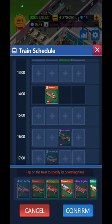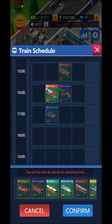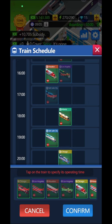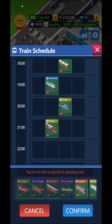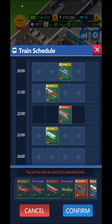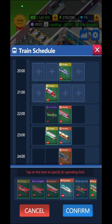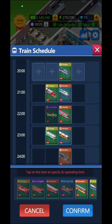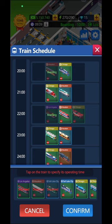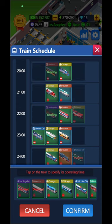You'll need to go back and mix the schedules to see which specific hour you placed specific trains. If you play enough you'll figure out which hours are the most crowded ones, so you can place better trains at those times to earn more money. That's how you're going to be able to progress in this game.